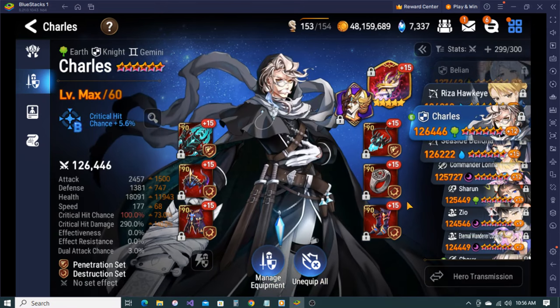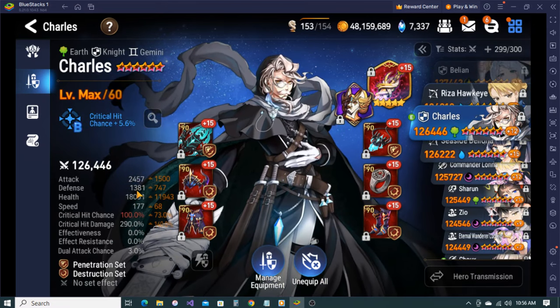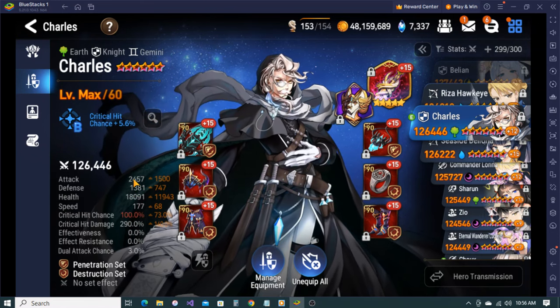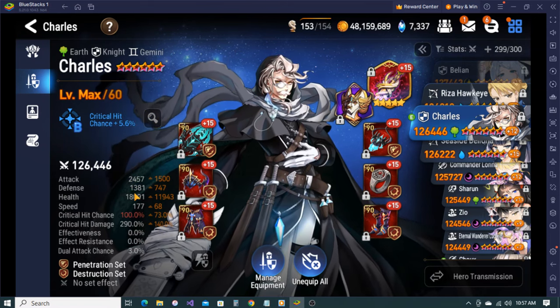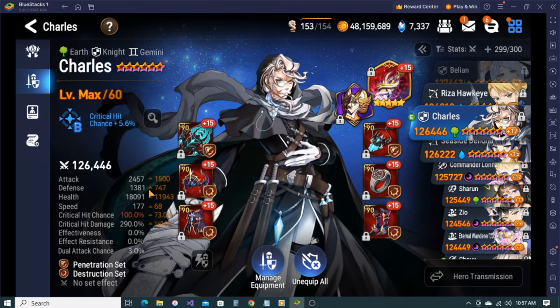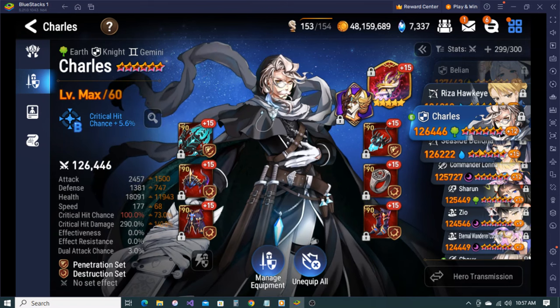Charles - destruction set so high crit damage, pretty decent bulk. Attack - he needs to be HP scaling, that's what's holding him back. If he was HP scaling you could drop all the attack, put it more into bulk, and he'd be like the earth version of Shoe. That's how he should have been - he came out first and did this stuff first, so why is Shoe better? Speaking of that, I will show you Shoe when I get to her.